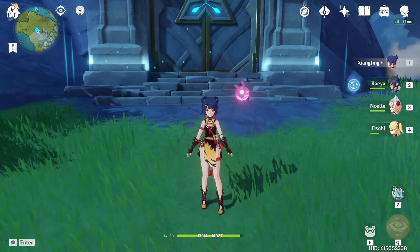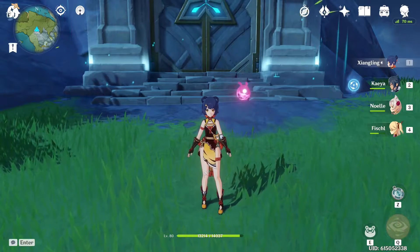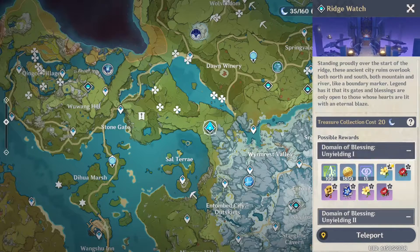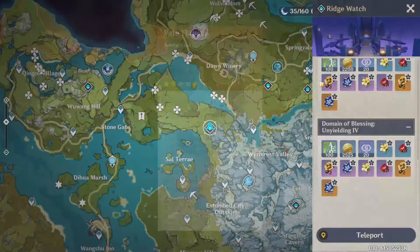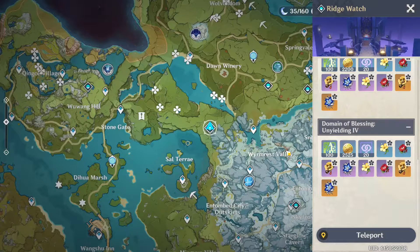What's up everybody, this is Bolo and in this video I'm talking about how much a day's worth of resin — 180 — will get you in artifacts. We're specifically here at the Ridgewatch domain to get the 5-star Pale Flame Artifact set. This is for our Fischl; we've been grinding at it for a bit. We're going to be grinding Ridgewatch for Pale Flame 5-stars and doing 9 runs, because that's the equivalent of how much resin will regenerate in 24 hours.